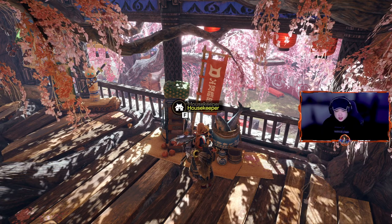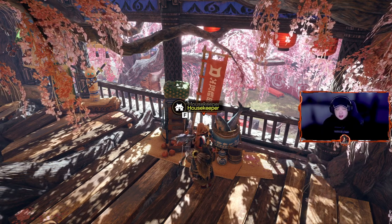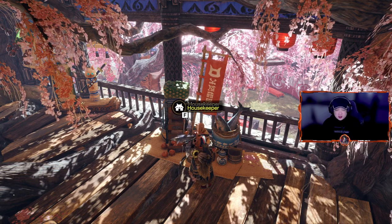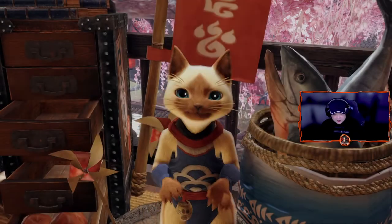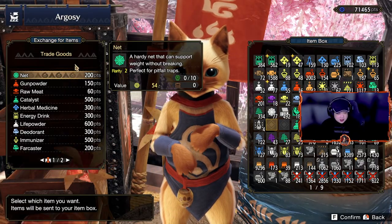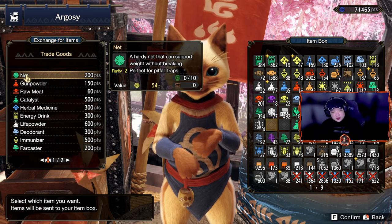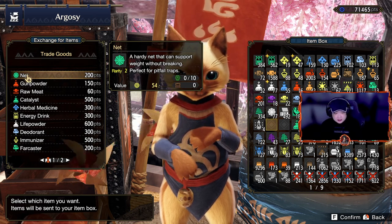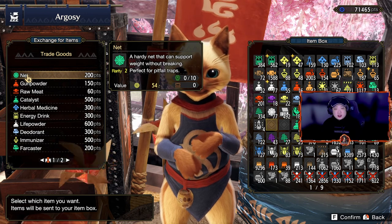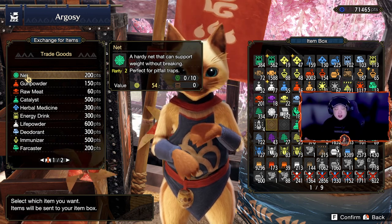There are two types of traps: shock traps and pitfall traps. Pitfall traps I don't really like to use just because they're a little bit expensive to make and they take way too long to activate after you place them. You can get them in the Argosy for 200 points per net, and in my opinion that's way too much — it's not something I want to spend my points on if you can get the shock traps for free.